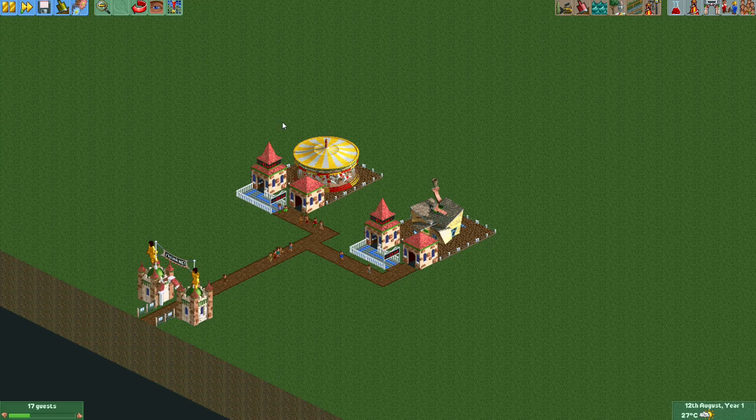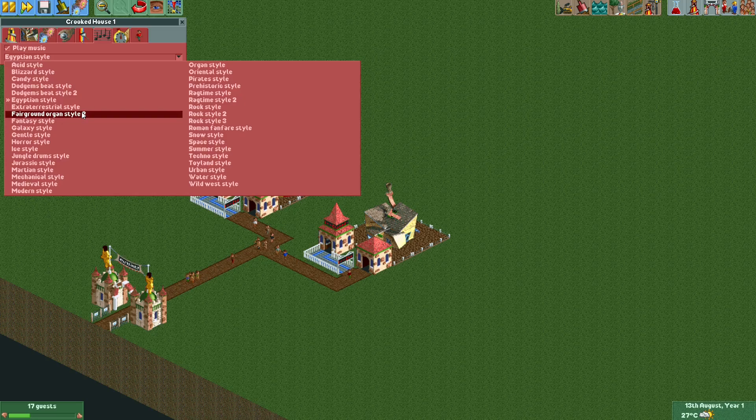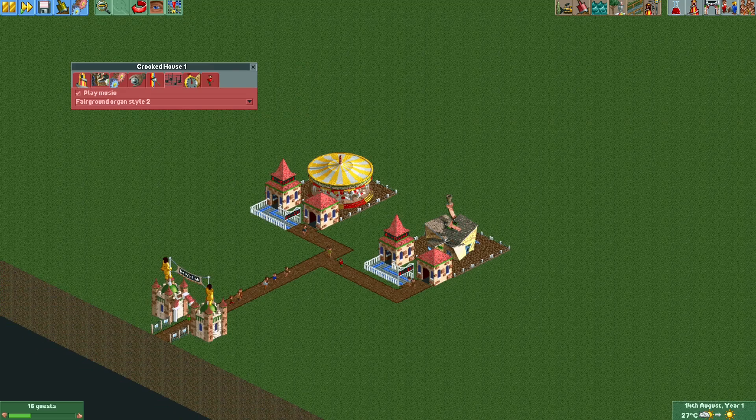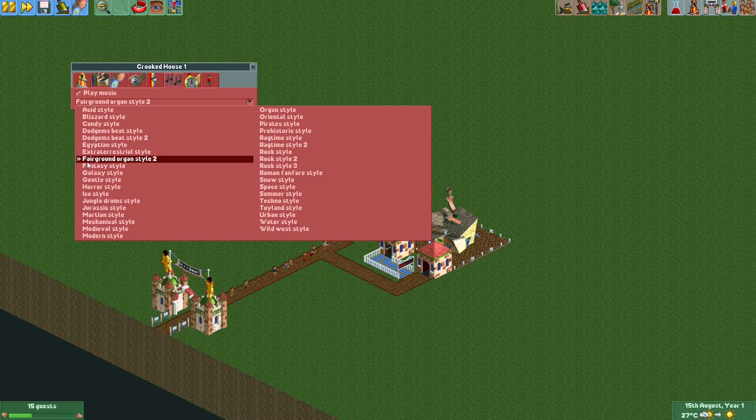Ragtime Style 2 and Prehistoric Style have also been added. There's actually a really funny story about Fairground Organ Style 2. Aura Specs is the lead for the open music project of OpenRCT2, and he was trying to find people in the UK who could record music from the original fairground organ that was used for Roller Coaster Tycoon. He discovered that that particular organ had changed owners a few times and is actually now in the Netherlands — and since Aura Specs is also in the Netherlands, that was pretty convenient.